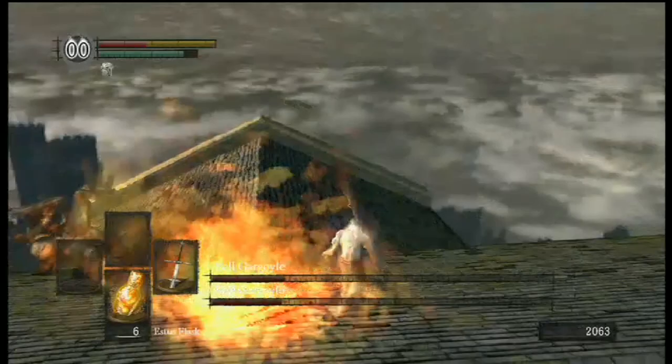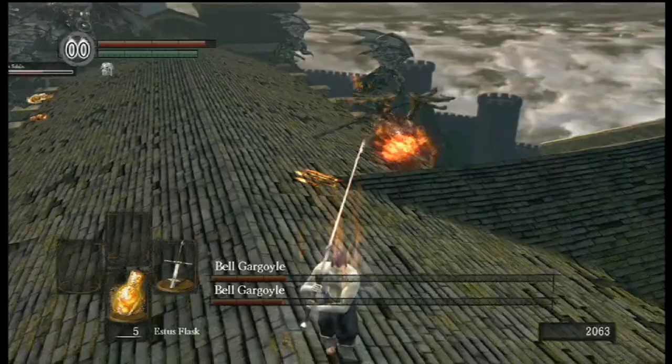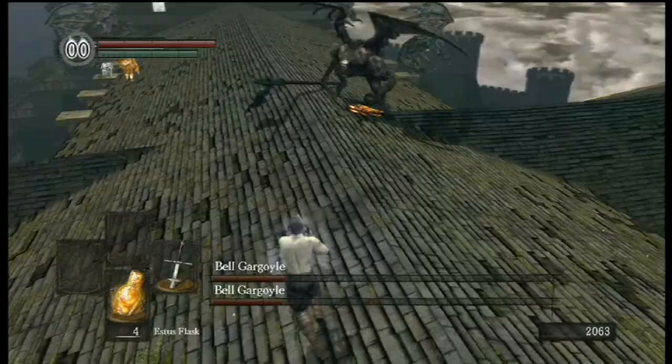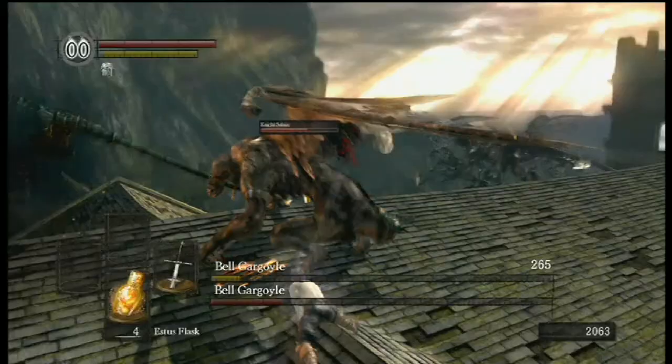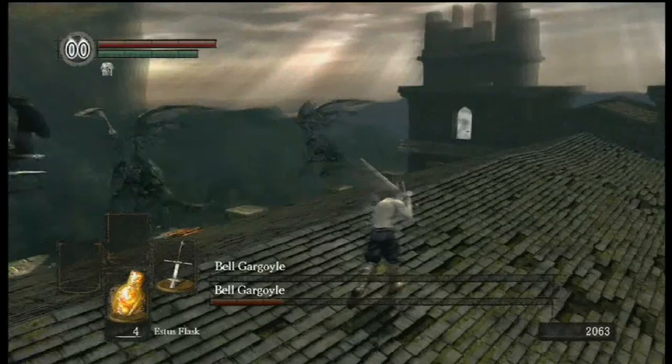I'm just gonna stand here and let this thing spit fire at me. The reason you summon Solaire here — and it's kind of a cheesy thing to do, and you really don't need anything else — is that Solaire can solo a gargoyle very easily. So all you really need to do is distract the other one, and kind of effectively fight one gargoyle. You don't even need to necessarily do all that well, and you'll win the fight. At least in regular new game against the gargoyle.